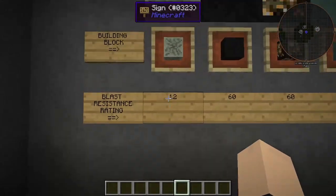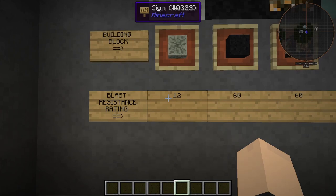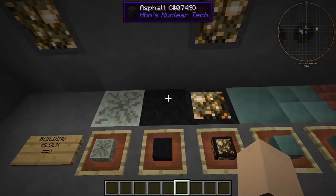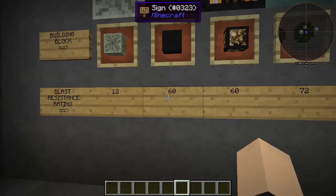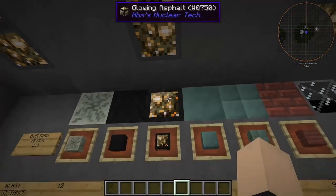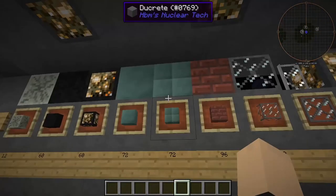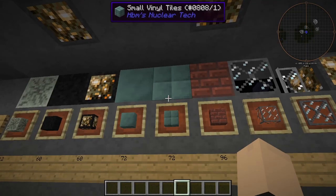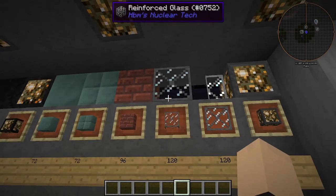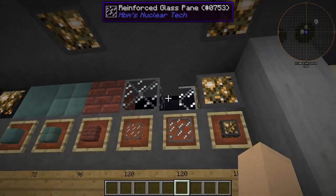First things first, we have our multi-debris at number 12 with a blast resistance of 12 — this kind of sucks, basically. Don't want to use this. Next we have our asphalt, which is for roads and stuff — a whopping 60 on the blast resistance scale. The glowing asphalt is also 60. Next we have large vinyl tiles at 72, along with the small vinyl tiles, all set at 72. At 96 we have the fire bricks, and at 120 we have reinforced glass — both the panels and the panes are 120.